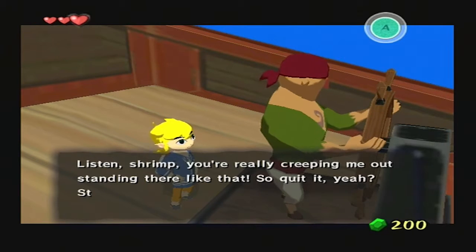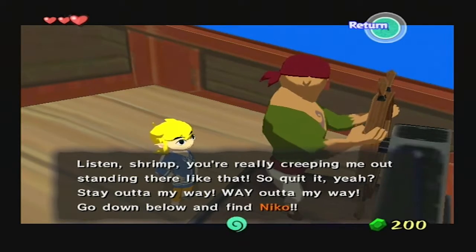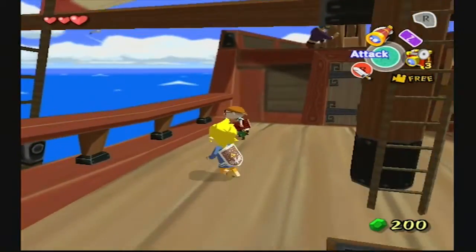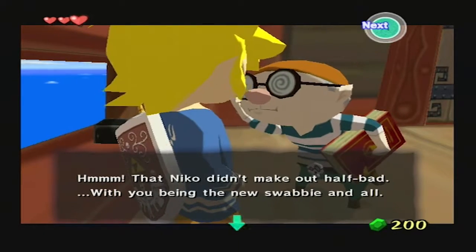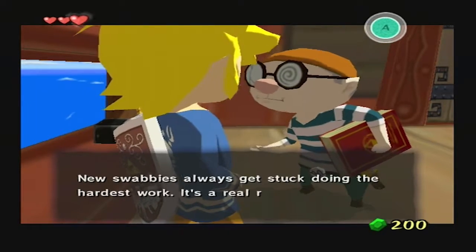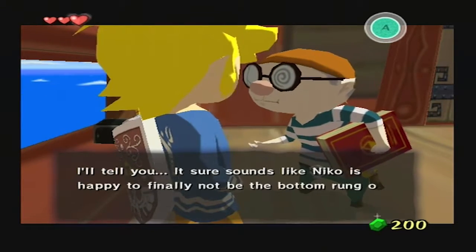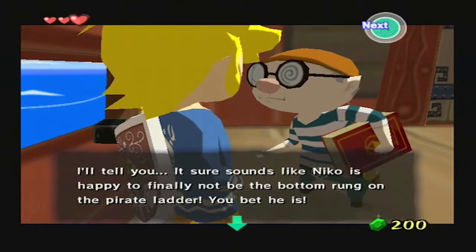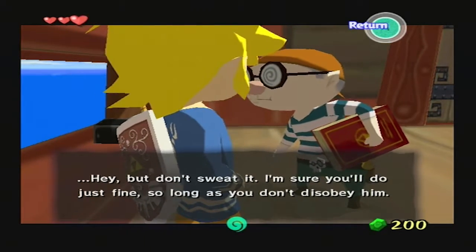Listen, shrimp. You're really creeping me out standing there like that, so stay out of my way. Go down below and find Nico. That Nico didn't make it half bad. Are you finding this being the new swabby and all? New swabbies always get stuck doing the hardest work. It's a real raw deal, but it sure sounds like Nico is happy to finally not be on the bottom rung of the pirate ladder. Hey, but don't sweat it — I'm sure you'll do just fine, so long as you don't disobey him.